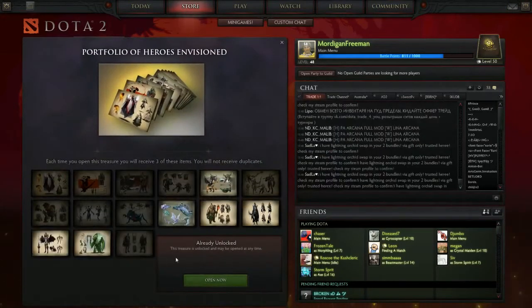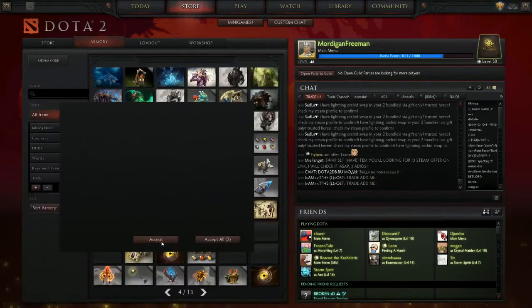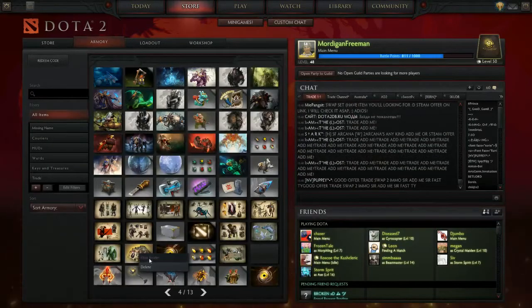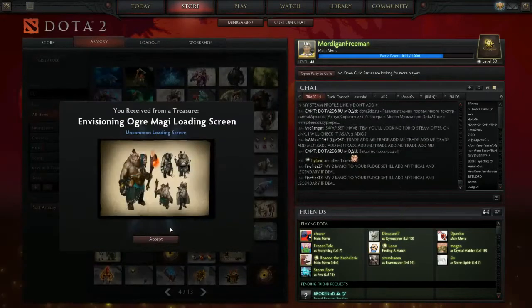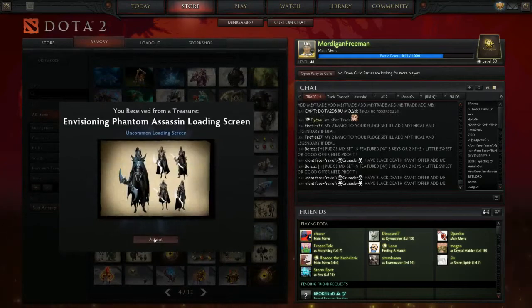We've only got a few left — six remaining. Next batch: Winter Wyvern, Fire Hunter, Outworld Devourer. And then the last one: Ogre Magi, Queen of Pain, and Phantom.